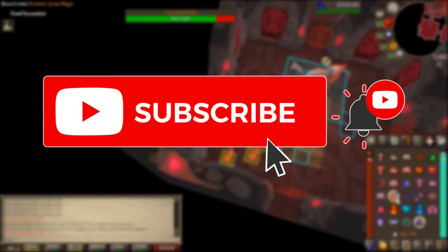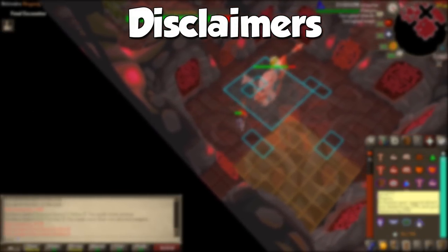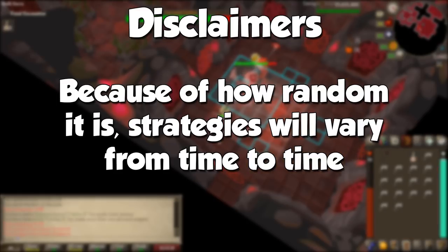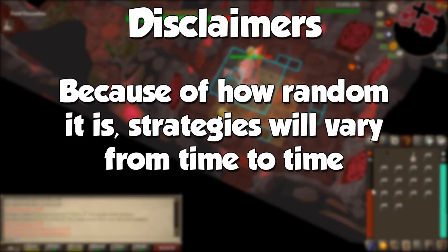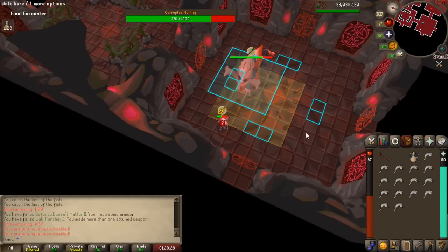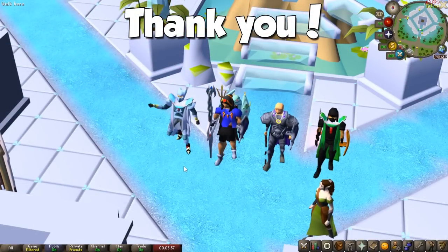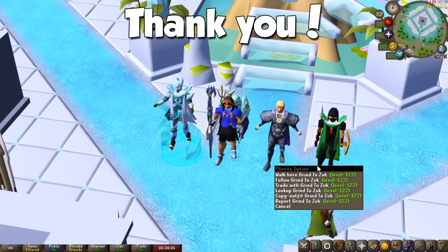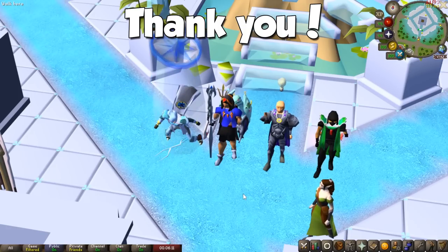If you guys enjoyed today's upload, a subscription with notifications on and a like would be really appreciated. Don't forget to join the Discord to interact with our amazing community and in case you have any further questions. Before we continue, I have an extremely important disclaimer: due to the nature of this activity and given how random it can be, I will give you general advice that worked for me, but remember there are a ton of strategies you can follow. Once you're comfortable beating the final boss, you can mix and match strategies for more efficient runs and get those enhanced crystal weapon seeds. A huge shoutout to my friends Sherb and Jake for helping out with this video — the guide was built around their advice, and after fixing a few mistakes based on their help, I can now get a full run pretty much on command, whereas before it would literally be a coin toss.